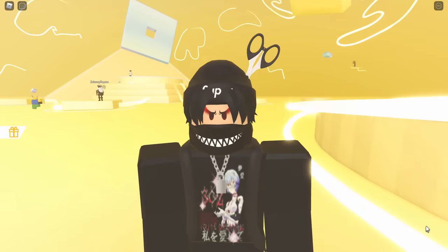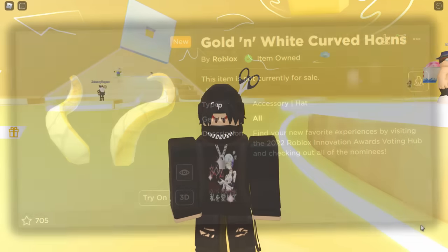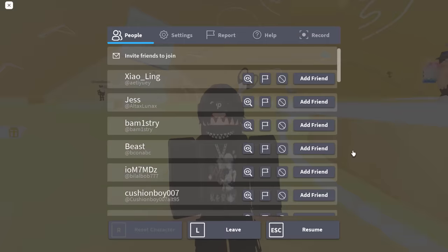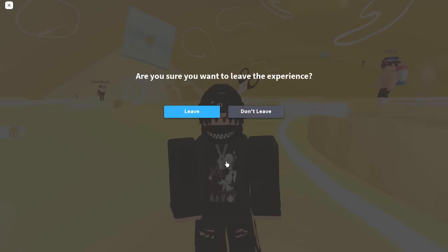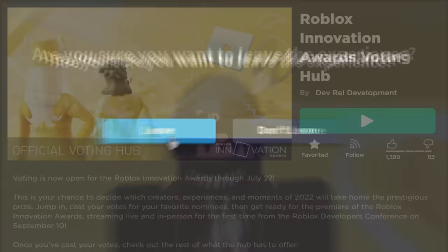The next one we need to get is the gold and white horns. To get these it's very, very easy. All you want to do is click the escape key on your keyboard, go ahead and leave the game. Basically after we leave and join back, we should get the horns. This one is so easy to get, so let's go and leave.